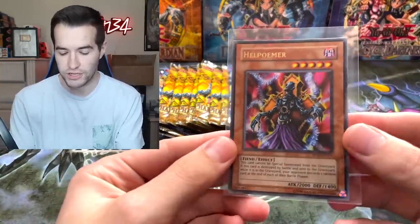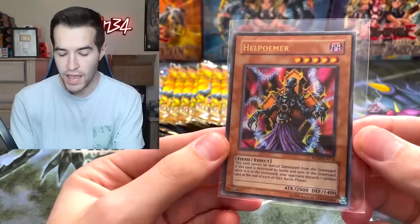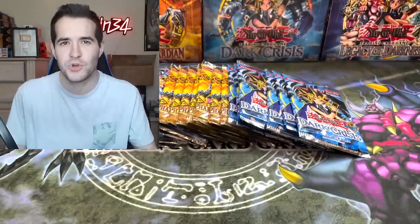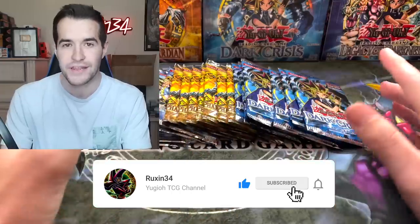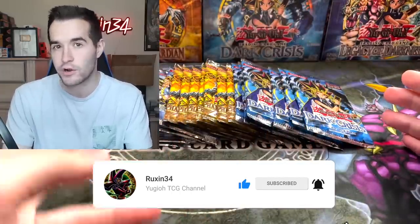I will be giving away this Retro Pack 2 Ultra Rare - Hell Poemer, Hell Palmer, however you want to say it. All you have to do is like this video, be subscribed, and let me know your favorite card we could pull from any of these packs: Dark Crisis, Pharaonic Guardian, and Legacy of Darkness.